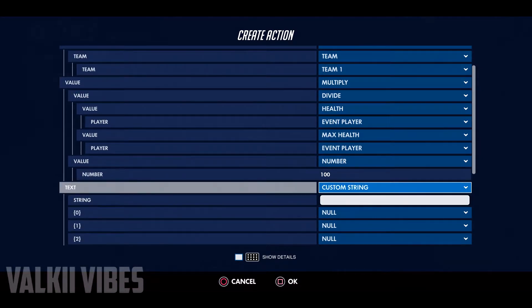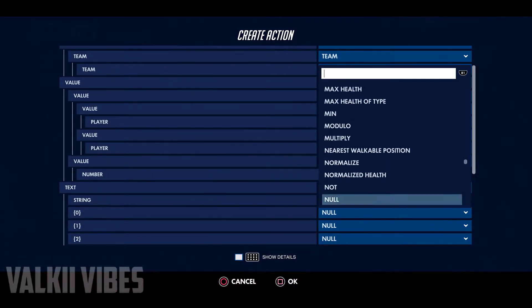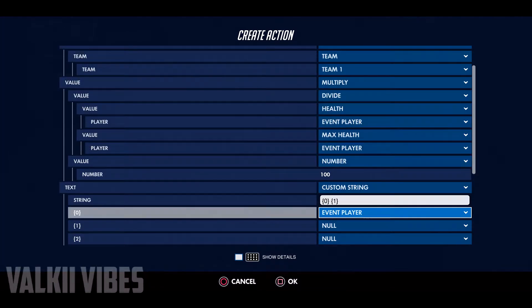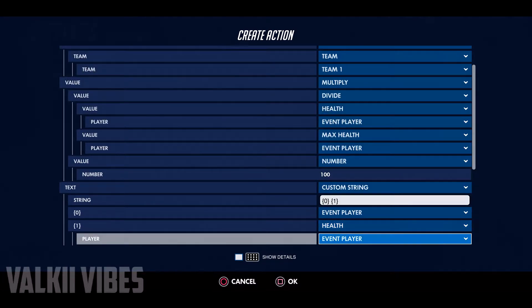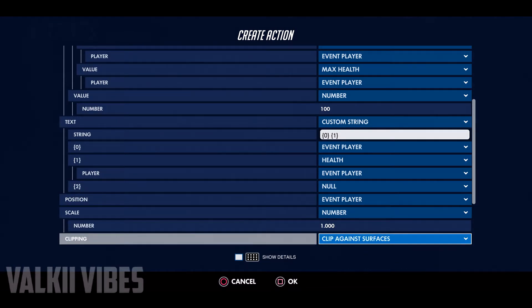For the custom string, come here and put in a bracket with a zero, then a space, then another bracket with a one. Underneath that, put event player for the first slot and health for the second slot. The scale can be set to whatever you want — that controls the size of the health bar.